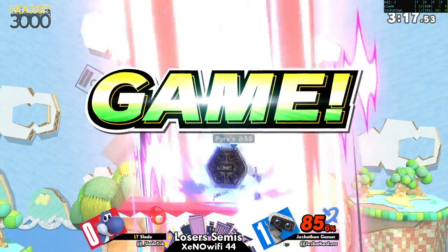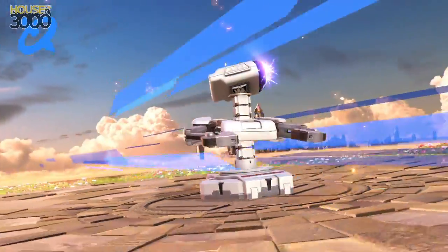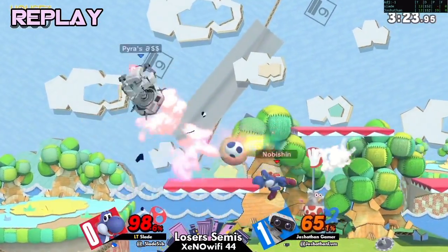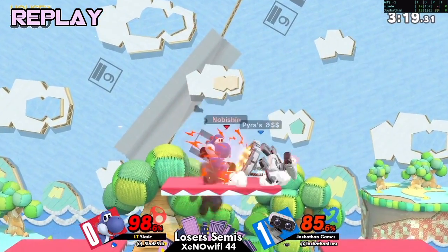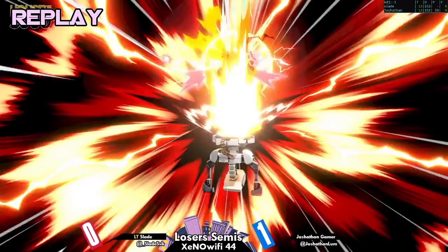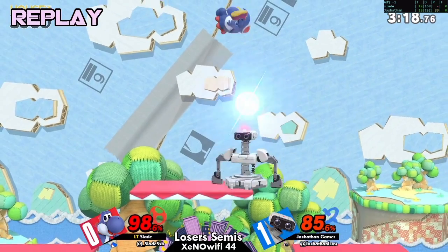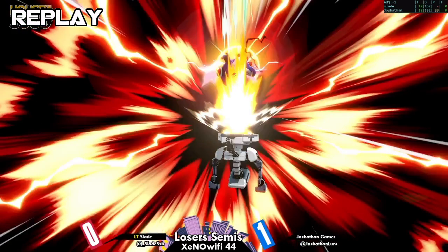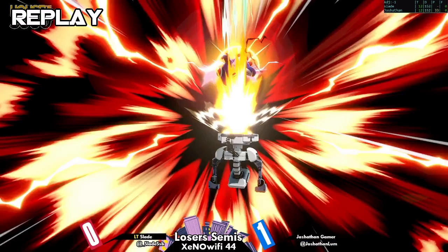That was such a good reaction from Joshpen — can you run that back? Normally in that situation down B is kind of okay because you can hold it and go right past the platform, and there's also the threat of a shield break. But being aware of that, Joshpen intercepts with the up smash between the first and second hit — and kablooey, look at that explosion.